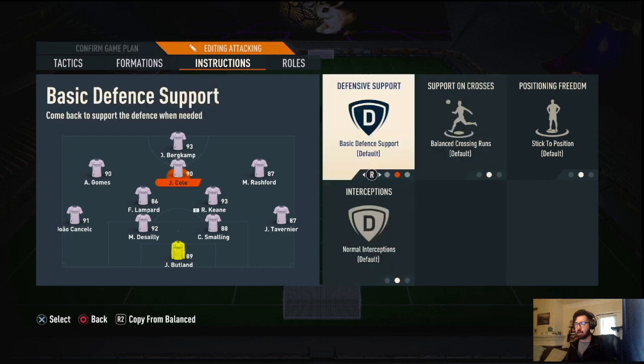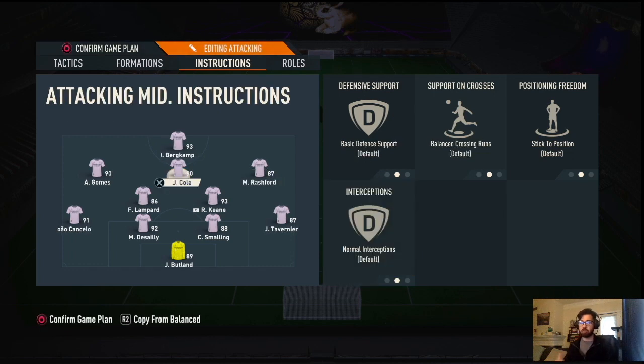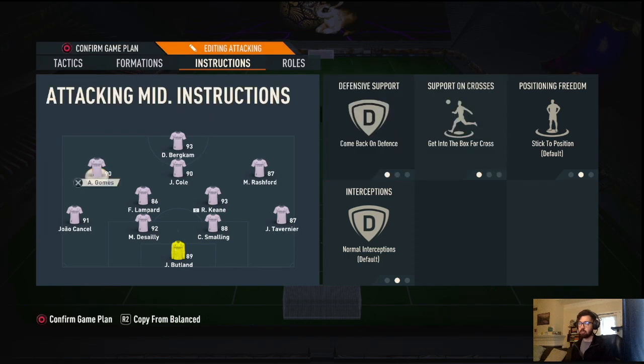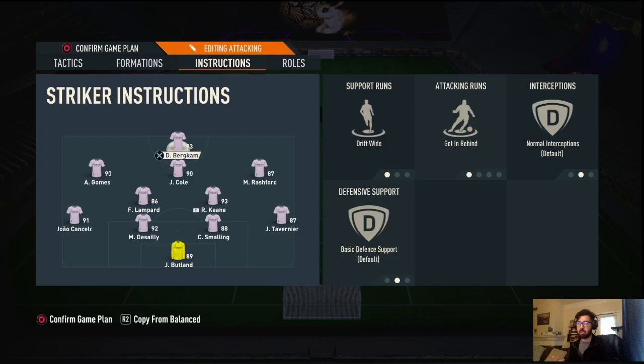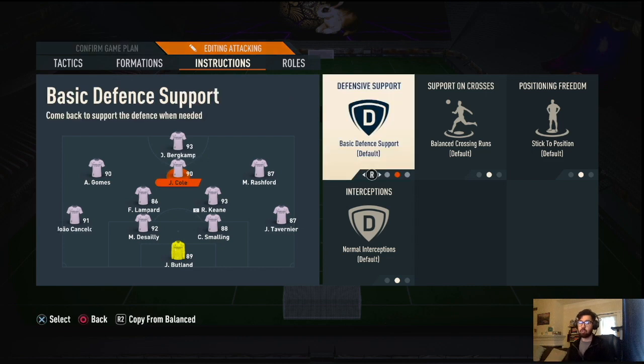For now I run base balance defense on the center mids. The CAM — normally I'd do stay forward, but in the elite division the CAM gets too isolated, especially against a 4-1-2-1-2 narrow where their CDM is right on top of him. So I left it as basic balance so he drops a little deeper. Right and left CAMs: come back on defense, get into box or cross. For the striker, I have drift wide and get in behind — drift wide so he makes runs toward whichever side I'm building up on, creating space, while the CAM fills in behind him.